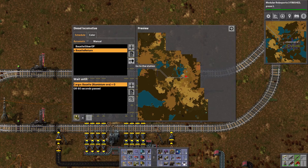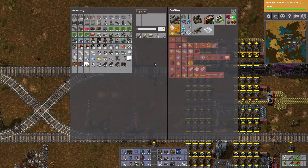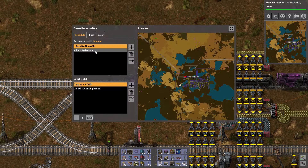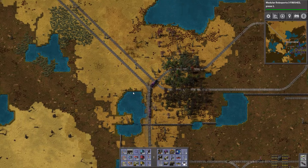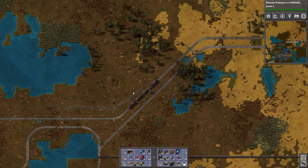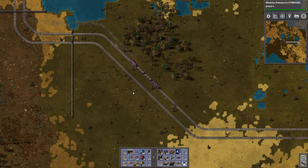Hey, come home. It's stuck. It can't come home. It's okay, it's okay, we can do this. We can do this. Go. No worries. We'll get the inserters later. This is so ridiculous. I should just go through that lake. I don't care.